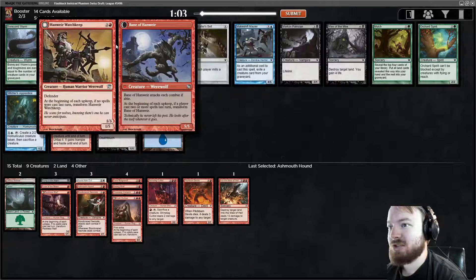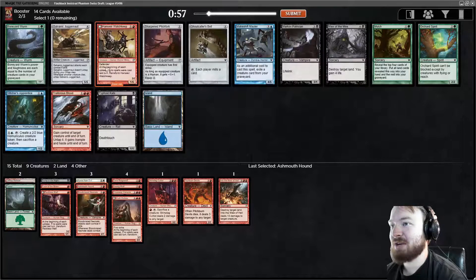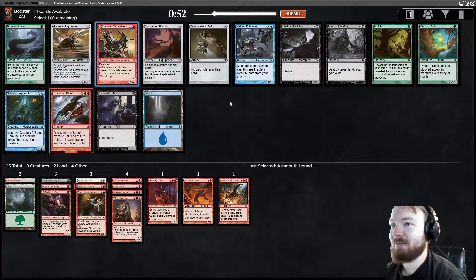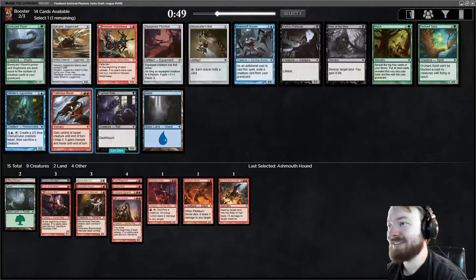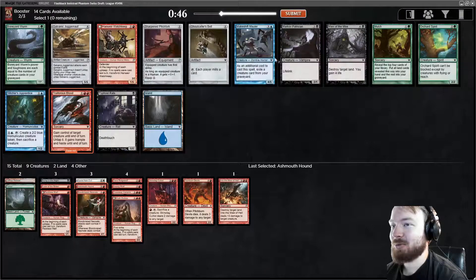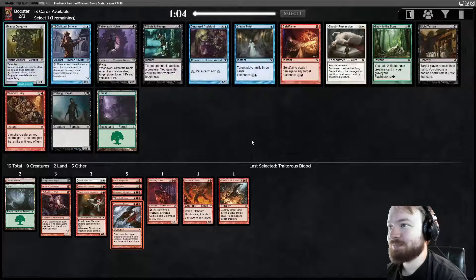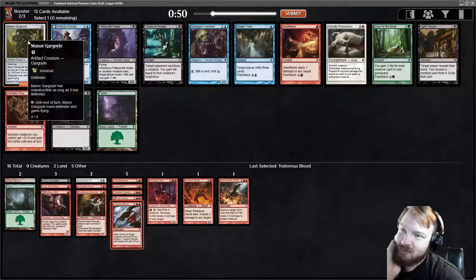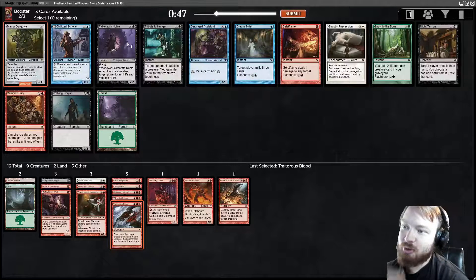Hanweir Watchkeep — I don't like this card in the Werewolf deck, because it's a 3-mana 1/5. Half the time it's a 3-mana 5/5. Lots of Ghoulcaller's Bells going around; maybe I should have done Mill. I haven't seen any of the other support cards for Mill though, so probably not. I'm gonna take Traitor's Blood. Having one of those Threaten effects is usually pretty good. Now we have some options: we can take Manor Gargoyle, because just having a big creature that eventually becomes a 4/4 flyer is good. Falkenrath Noble is good — we're kind of an aristocrat-y kind of deck.